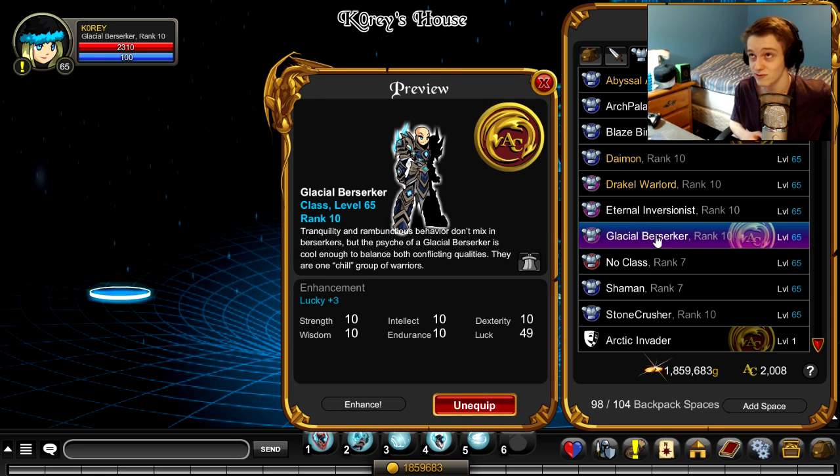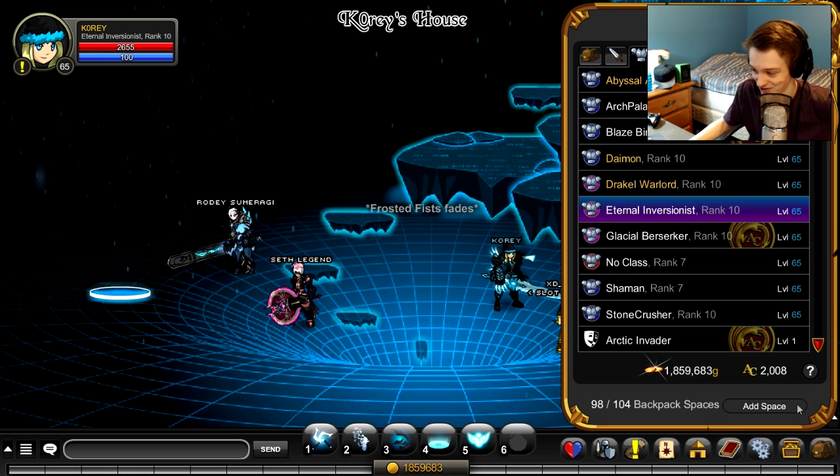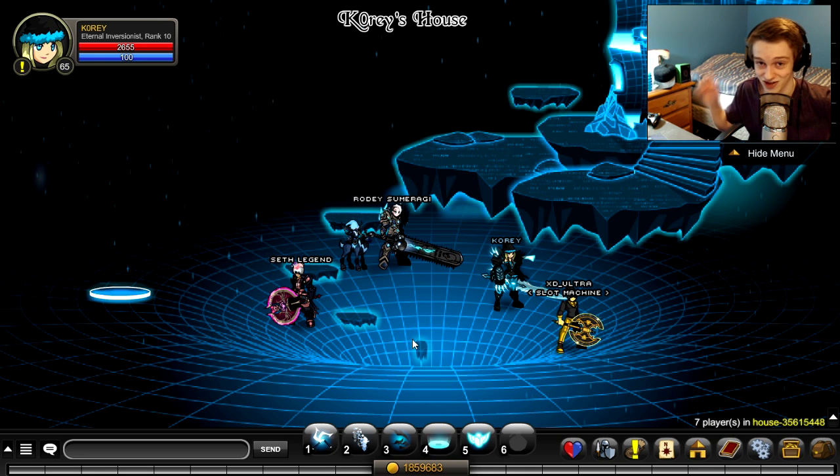I spent 4 class point boosts on it — those will be gone. Maybe I'll get them back, probably not though. So those are gone forever. If I spent real money on those boosts, that would have been a waste of real money. I had the rank 10 class, but when I re-log it's going to go poof. I already did the class guide and if you haven't seen that, click the top right hand corner of your screen.